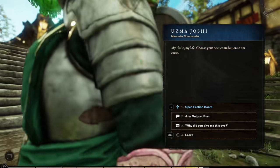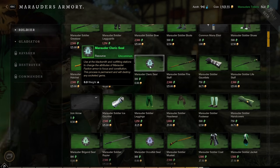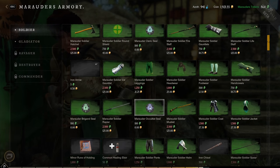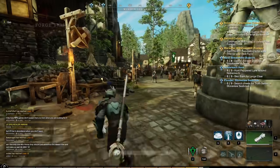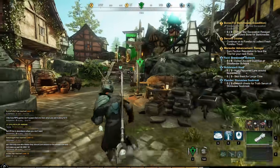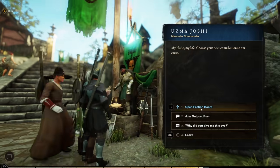If you want to change the armor stats of your faction gear, you can buy seals to change the attributes. Simply buy the seals, go to a crafting station — the forge for heavy armor and the outfitting station for light and medium armor — and craft your armor with these seals to change its attributes.